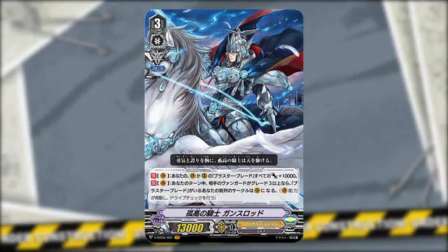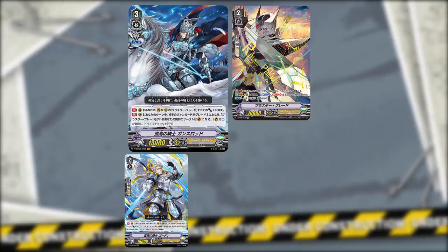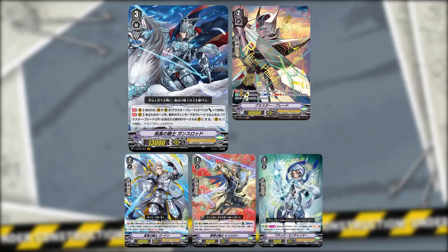Royal Paladin support in this set is led by the new VR Solitary Knight Gensalot — an amazing card that redefines the clan and paves the way for a completely new strategy. Its skills allow you to empower your Blaster Blades to unimaginable levels: not only do your Blaster Blades get a continuous 20k power, but they become vanguards with all the extra bonuses that come with that status. The new Royal Paladin support focuses on empowering Blaster Blade and using him as an aggressor with an extra drive check and potential free crits.